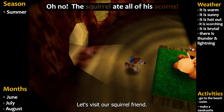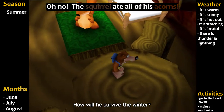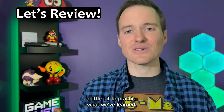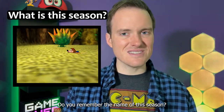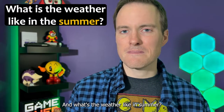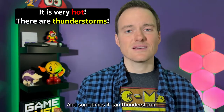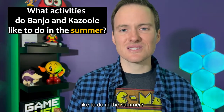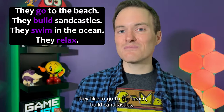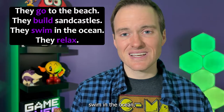Let's visit our squirrel friend. He ate all of his acorns — how will he survive the winter? Before we move on, let's review a little bit to practice what we've learned. Do you remember the name of this season? It's summer. And what's the weather like in summer? Yes, it's very hot, and sometimes it can thunderstorm. What do Banjo and Kazooie like to do in the summer? That's right — they like to go to the beach, build sandcastles, swim in the ocean, and relax.